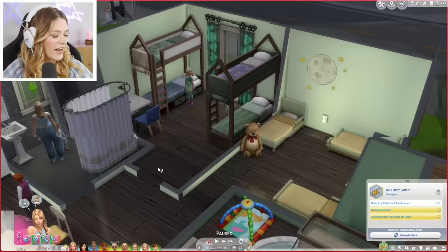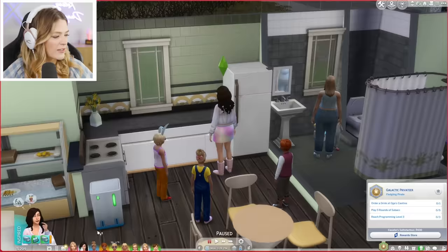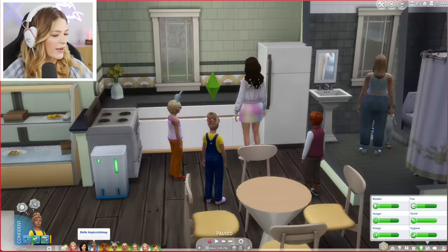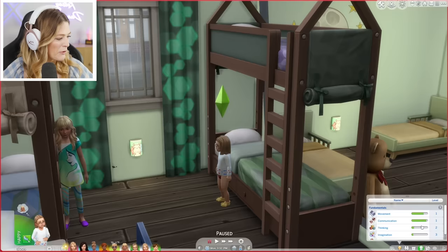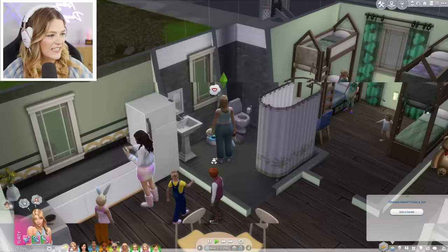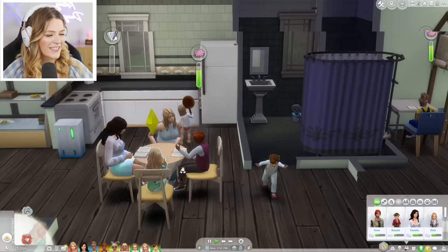I've changed it into a four-bedroom layout. We have the kids and teens in one room, toddlers in another, infants in this room, and Chelsea and future babies here. Let's do a little roll call: we got Chelsea, Cecilia looking amazing, Belle, Beau, Chloe — everybody's needs are fine. We're gonna potty train Rosalie. They're all crushing it, doing a great job.